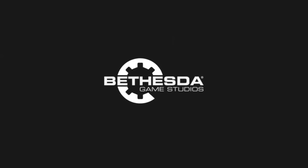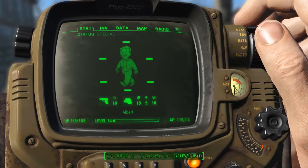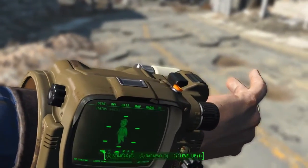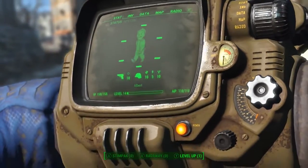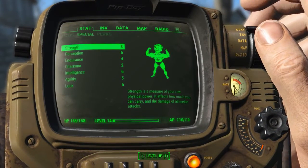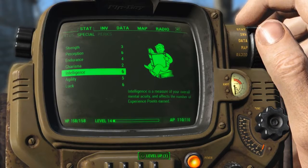Here's a look at the character system in Fallout 4. You do spend a lot of time in our games looking at your stats, looking at your items, and in Fallout that comes to life with your Pip-Boy. Here are your seven specials, and these really define who you are.